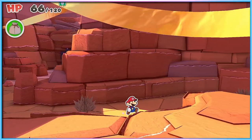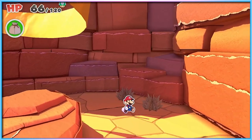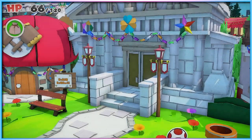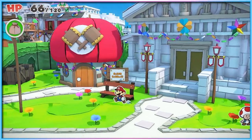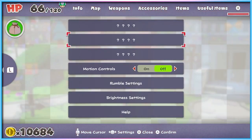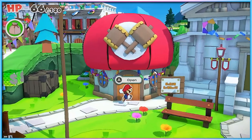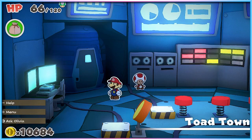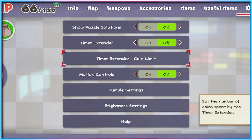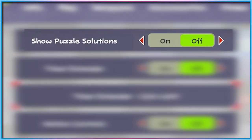Paper Mario: The Origami King, recently released by Nintendo, also featured a similarly obtuse method of unlocking settings designed to aid player progression. When you first boot up the game and check the settings menu, you'll see a couple of settings menu icons simply listed with question marks — no indication of what they are or how you unlock them. The missing settings are difficulty assistance settings for players who may be struggling with the game's puzzle combat sections: you can unlock the ability to get hints about ideal enemy placement, unlock extra time to solve puzzles, and even customise how much extra time the game gives you.